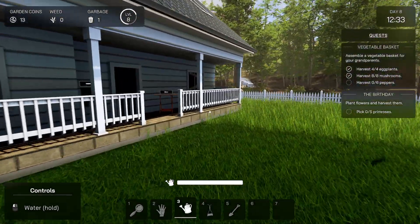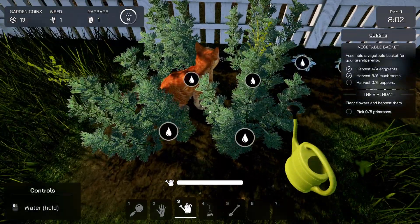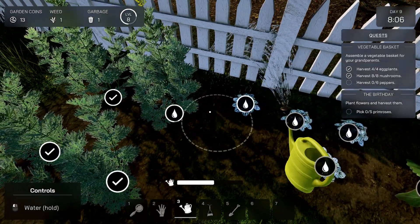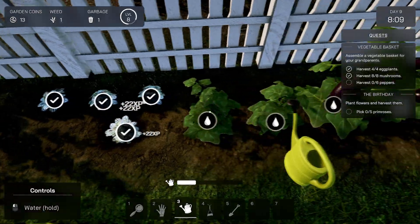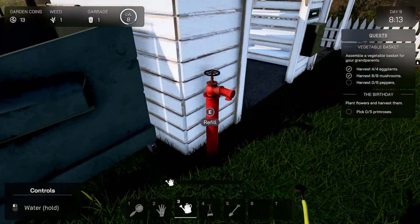We're gonna call it a day. Hello kitty — hey, get out of here. That's really cool, the kitty interacts with the plants. We have one weed and one garbage.